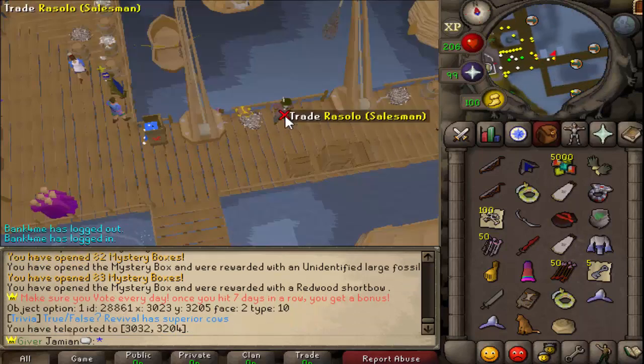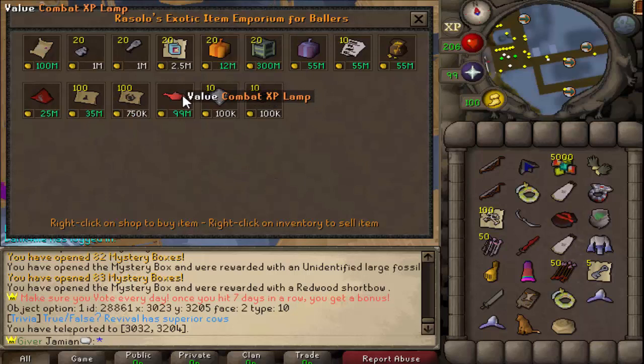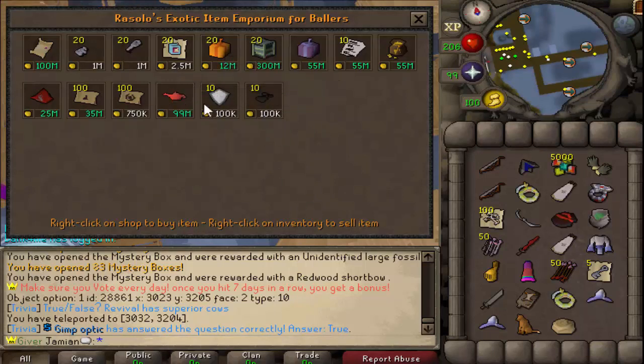Rosalo's shop has changed - let's go check it out. There are some things missing and a couple of new additions. It is different for me because I'm a baller. If you're a normal player, it'll show you the normal shop. If you're an Uber, it'll show the Uber version. If you're a baller, it'll show the baller version. At the moment there are only two things added, but the intention is to add more in the future. This is a combat XP lamp that gives you 99 - it's only in combat stats excluding health and prayer. I like the idea of adding something like that because I don't think it affects much if someone gets 99 attack, and it does save whoever wants to do it a lot of time.